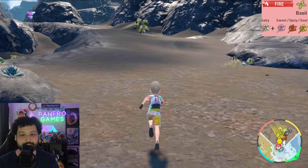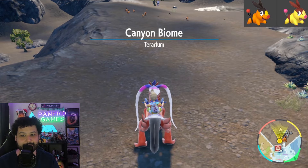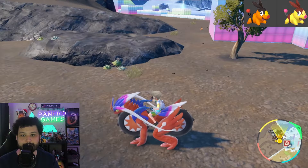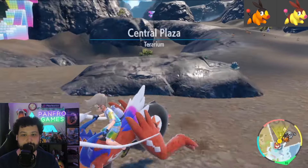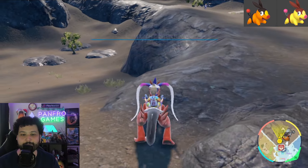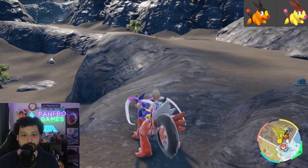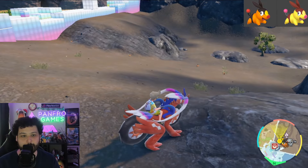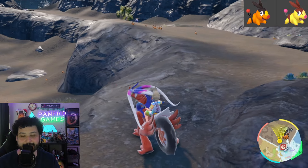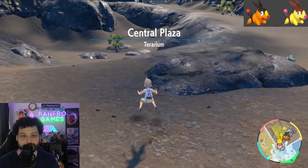For our next shiny hunt we're hunting Tepig in the Central Plaza Canyon area, and with a Fire type sandwich you can do a town reset hunt for this. Just go back and forth to get spawns to your left, right, and in front of you with super easy group spawns. I recommend hanging out more to the left so you don't have too many spawns to the right. The shiny for Tepig is going to be easy — it's going to be a golden piggy. Good luck.